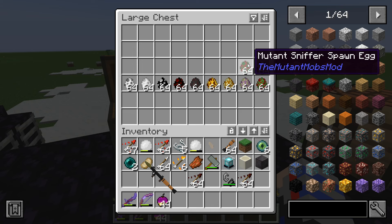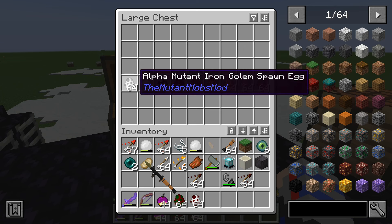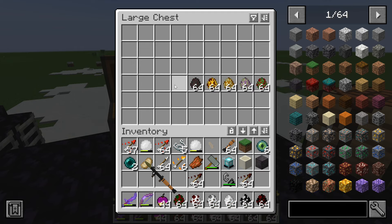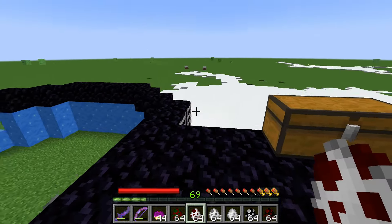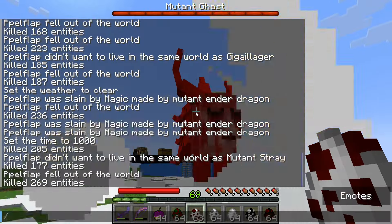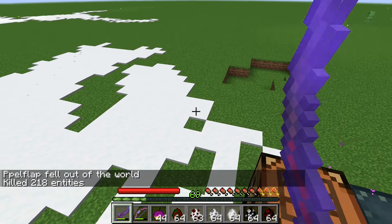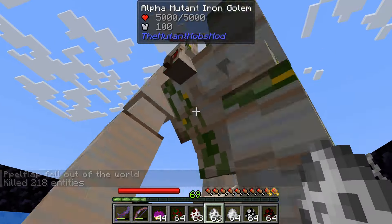Then we have a mutant sniffer — no way! And a mutant ghast — this will absolutely break everything. Look at that thing — it's like a horror design of the original ghast. This one looks like it doesn't drop anything. Then the alpha mutant iron golem — very interesting.